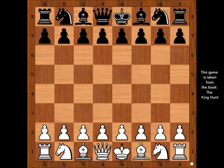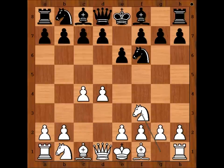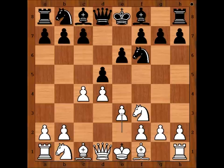Aleksandr Alekhine had white pieces and he started with d4. Apšenik played Nf6, c4, e6, Nf3, d5, e3, c6. So we have a Queen's Gambit, Slav Defense.